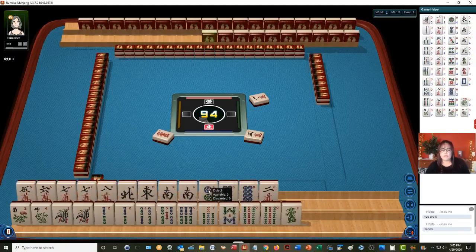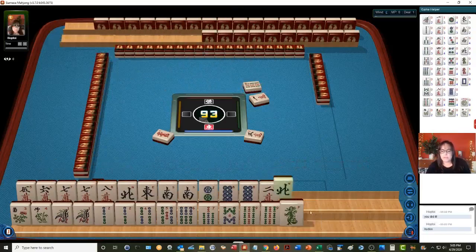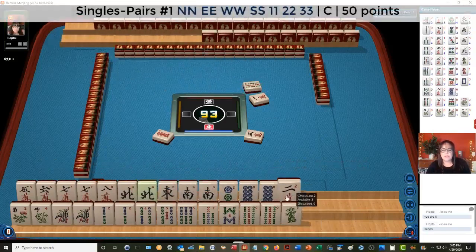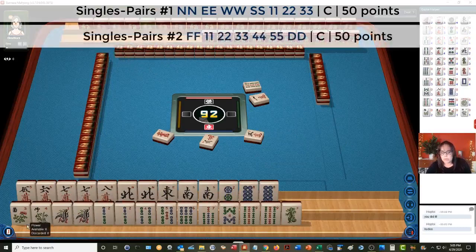Let's focus on consecutive. We're going to go consecutive, two suits — cracks and bams. We're good there. We have a pair. There's a north — we need pairs. We have 5, 6, 7 or 6, 7, 8 with news pair hand. All pairs. News and then 3 consecutive numbers. And then the other hand will be the second hand down with the dragon.